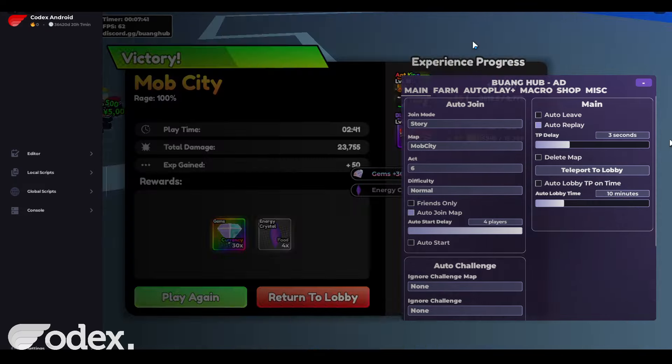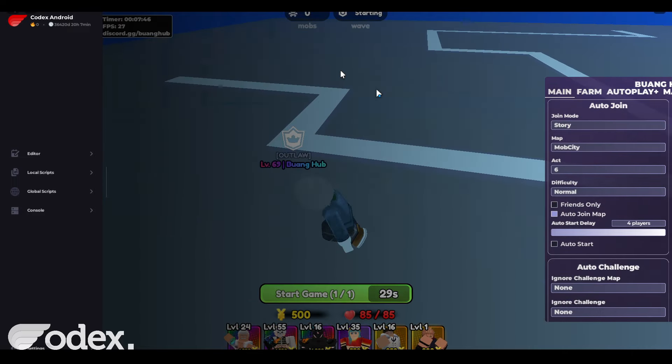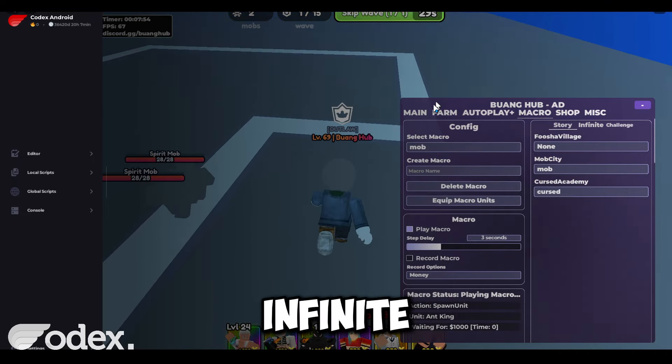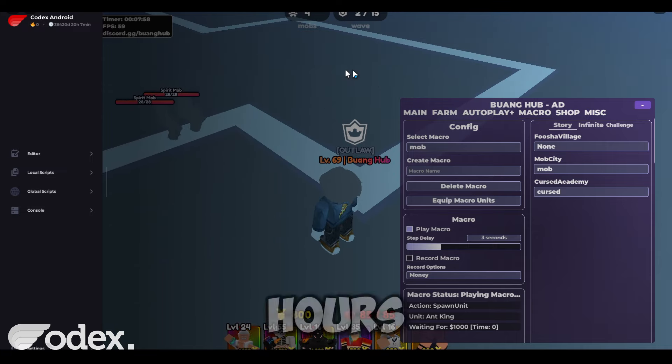Let's skip to when the match is over. And there we go — we cleared it, and you can select auto replay if you want to repeat it. It'll auto replay the map and restart your macro and place your units all over again. So you can basically just AFK farm an infinite map by doing this, leave your device overnight, and end up with a lot of gems after hours of gameplay.